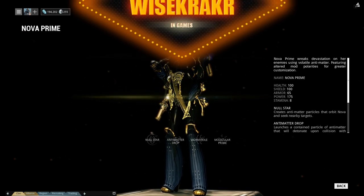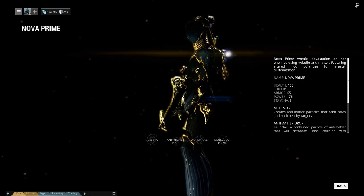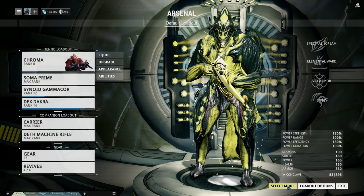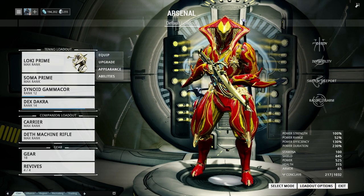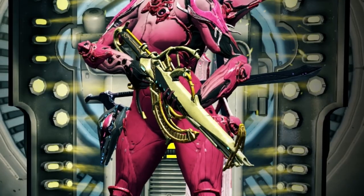Welcome to GamesWise, it's me Wisecracker and today we are going to do a Nova Prime build — especially built for strength. Since I have so many macho man strength build bastards, it's time for a beautiful bubblegum princess Nova Prime build.